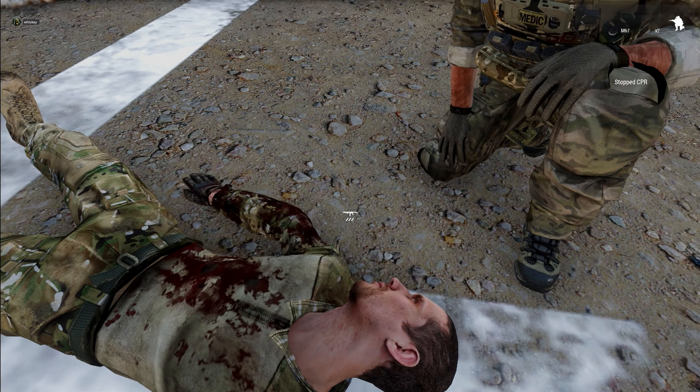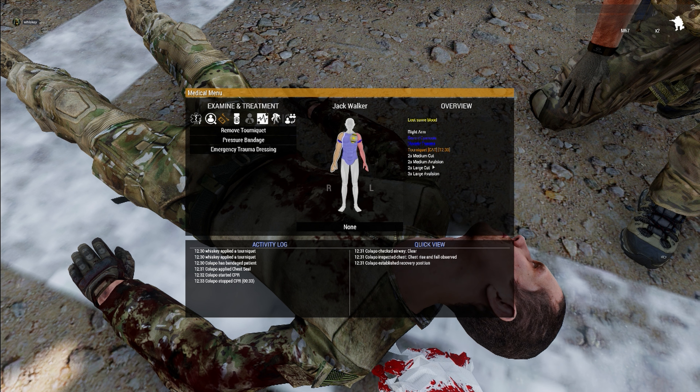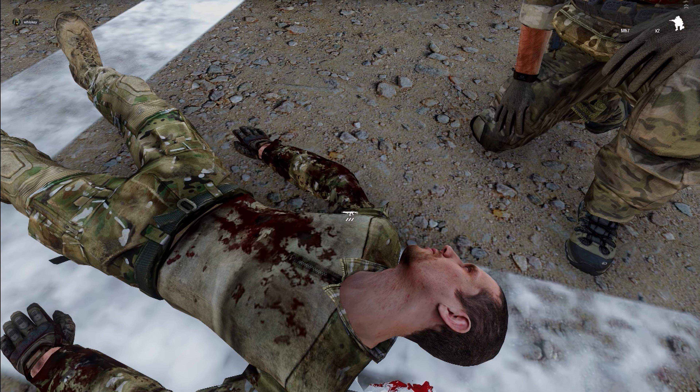Last thing: the different types of wounds and bandages. In ACM you're really just going to be using emergency trauma dressings for all chest and head wounds, and tourniquets for all limb wounds. For yourself, use pressure bandages. I also carry packing bandages from ACE 3 medical for velocity and penetrating wounds — they're very effective for those. Mostly though, it's emergency trauma dressings and pressure bandages that are your best friends.